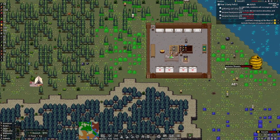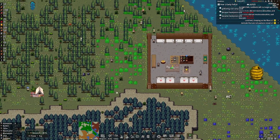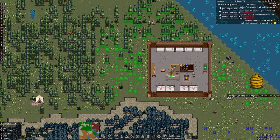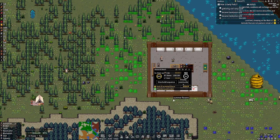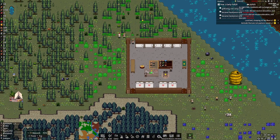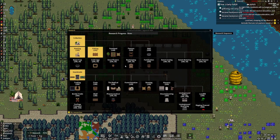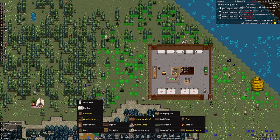We're waiting on them to gather stones so we can finish building. We're getting closer and closer to getting this research table up. The first thing we're going to research is actually going to be the pasture. We're making a pasture first. We also need to get a hunting cabin up — I do believe we have one to start off, though.